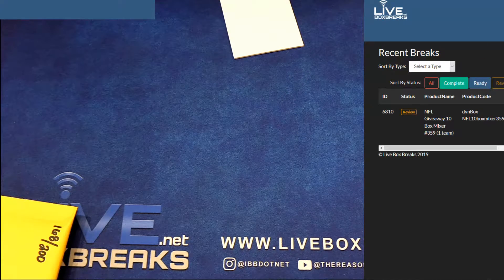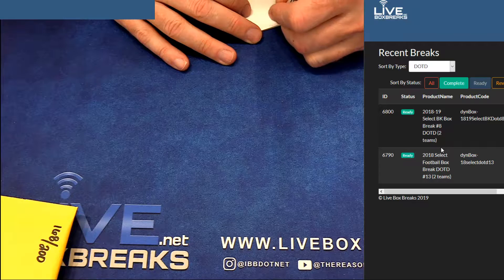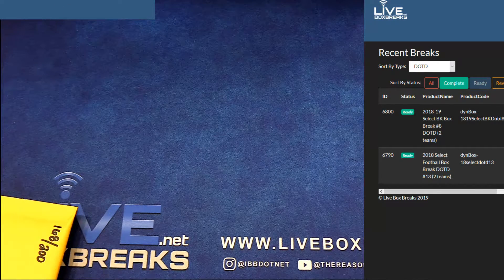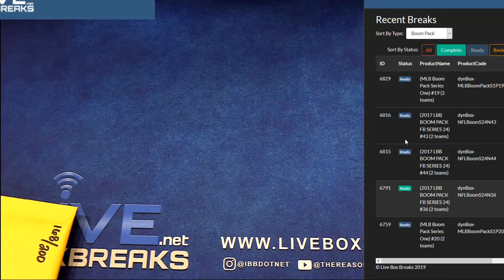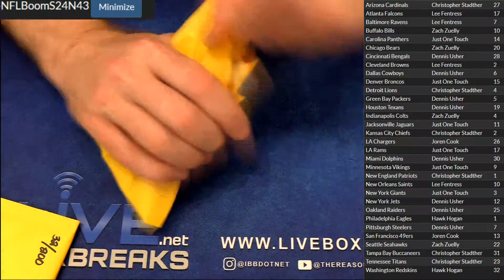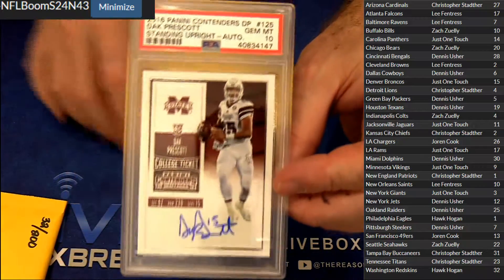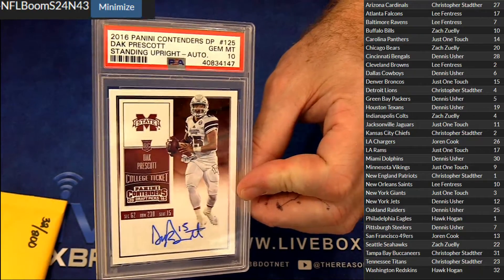Alright, pack 43 — Hawk Hogan, 168, here we go. PSA Gem Mint 10 Dak Prescott rookie auto from Contenders Draft. Nice pickup buddy!